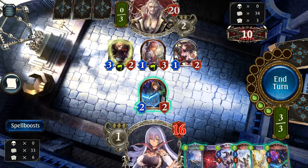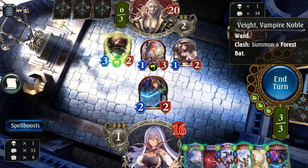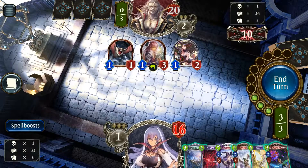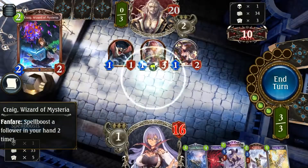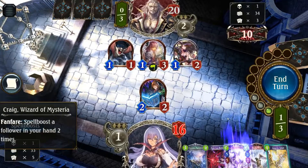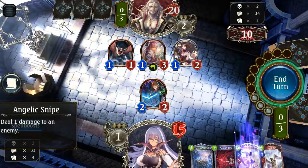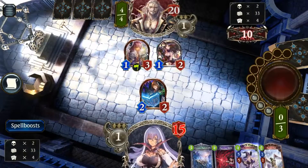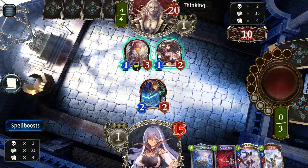Let's see what we can do from this point. We can actually trade with the Vampire Noble and then put on another Craig Wizard, Spellboost Daria. Oh my god, that's not a one in the face. Deal with the Bat — I want to put out a Frozen Mammoth if possible, but it doesn't seem to be possible in this situation. Just like two damage in the face, pretty sure of it.